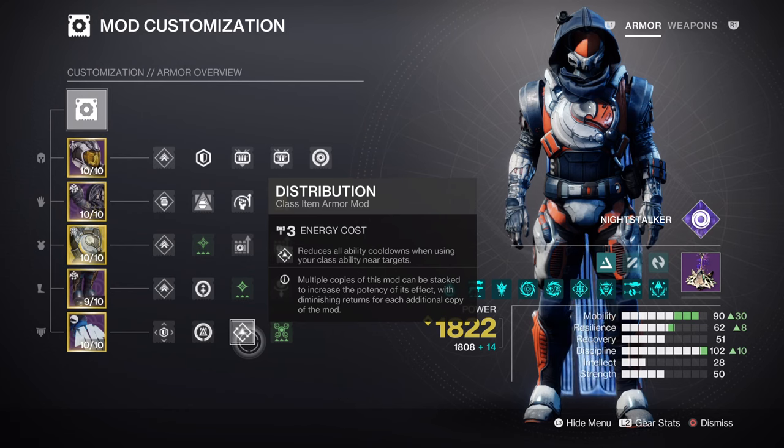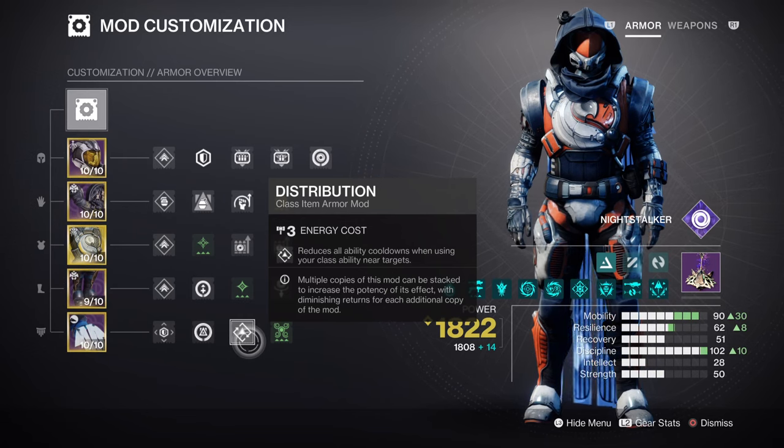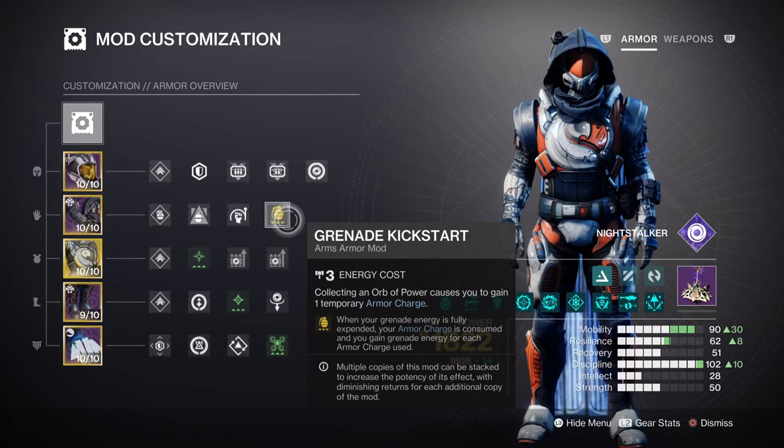Discipline at tier 10 will grant you a 1 minute 16 second cooldown when using Vortex Grenade, which is quite high to maintain. However, we do have ways to reduce this — for example, Grenade Kickstart will grant us a 34.4% grenade energy return for our 4 armor charges. Then we have Distribution, which grants a 4% ability energy back for all abilities, which is low but feasible with how often we use our class ability. Lastly, your Tether will not only debuff targets but also grant ability energy back from kills made, Devour as a secondary effect, and grenade energy back as well. So overall, your discipline stat may be low but can be easily fixed over the course of a game.